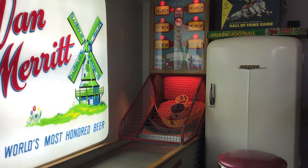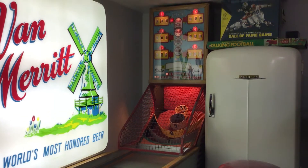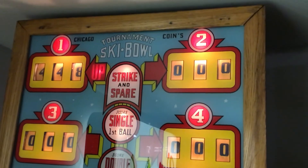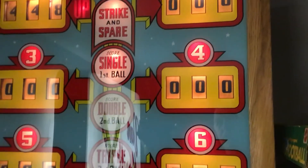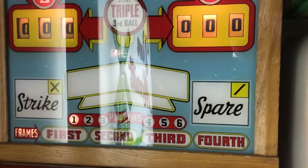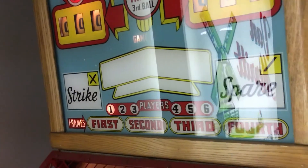So I scored 448 — not bad. I got those points in the last frame. Let's take a quick peek at it. I got a brand new back glass on this game — it's beautiful. So it shows you, like I was explaining, the single, the double, and the triple on your balls. Six players — that'll light up there. Obviously I only played one, so one was lit up. And you play the first, second, third, fourth frame.